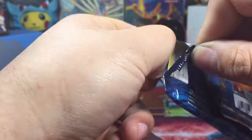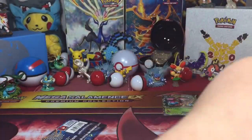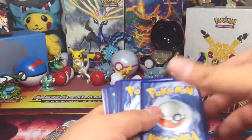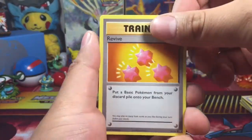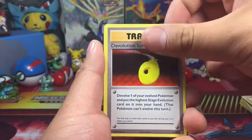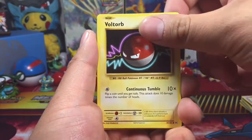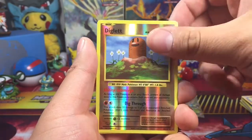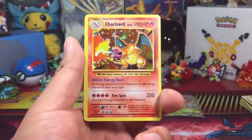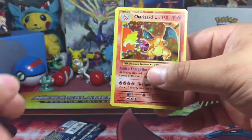All right, last two packs — Evolutions. Let's go, let's do this. You can have that code card. We got a Revive, Nidorino, De-Evolution Spray, Raticate, Caterpie, Magnemite, Voltorb, Sandshrew, a reverse Diglett, and then behind that is — oh yes! We got a Base Set Charizard. And another one!